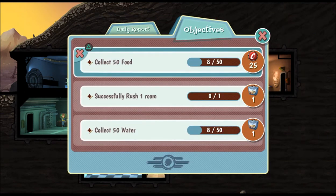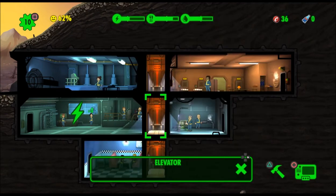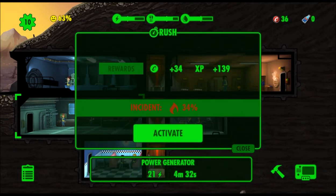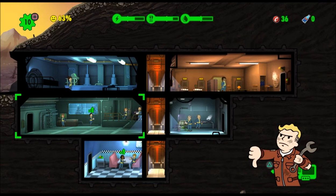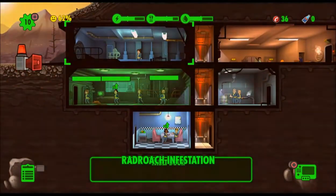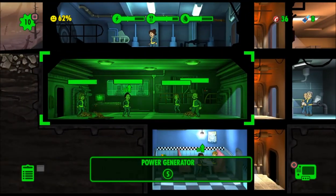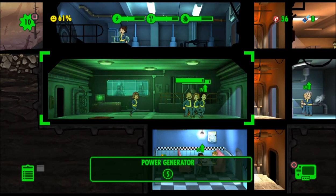Successfully rush one room and collect 50 food. You can clear these out with triangle — that's good because I would have definitely pressed X by accident. Let's rush this room just because — it's going to happen, you know it's going to happen. Yep, we knew it was going to fail. Rad roach infestation! We have no weaponry. They're going to just kick them? Well, that actually didn't go that bad.